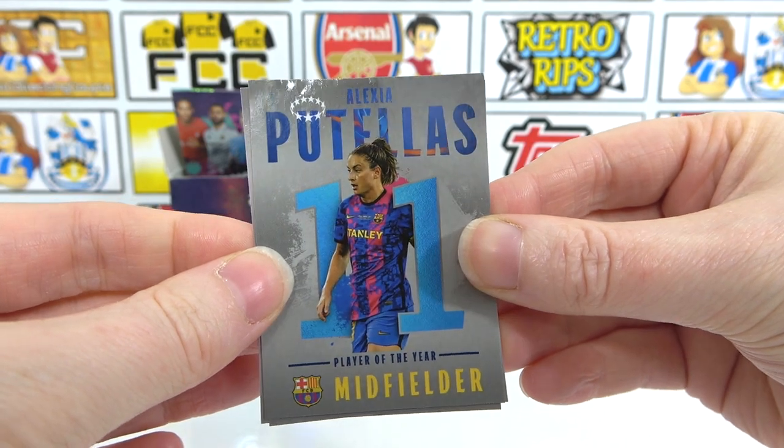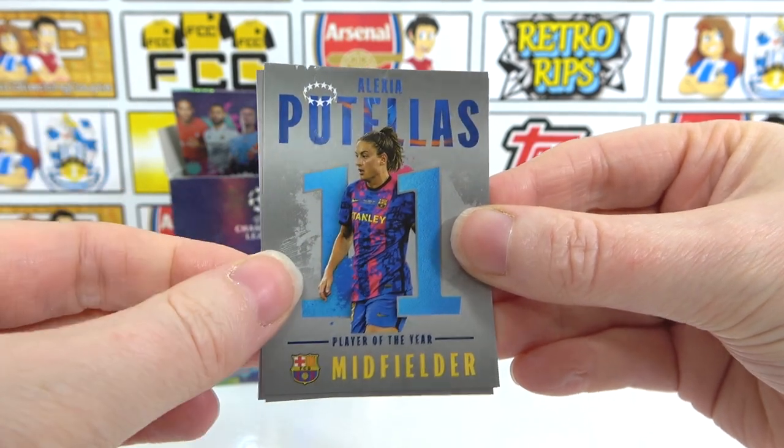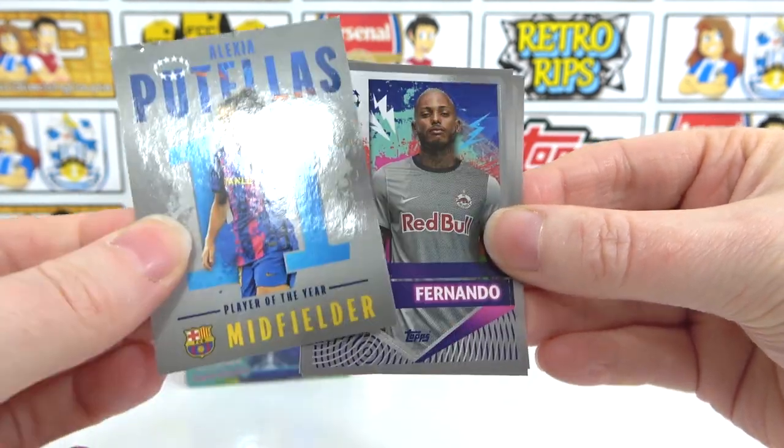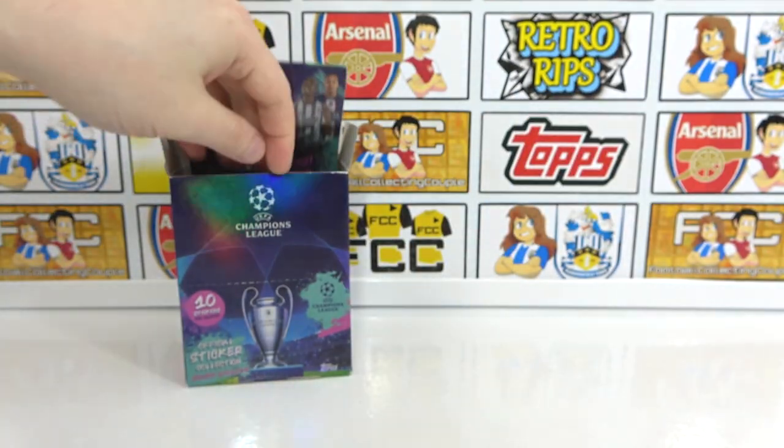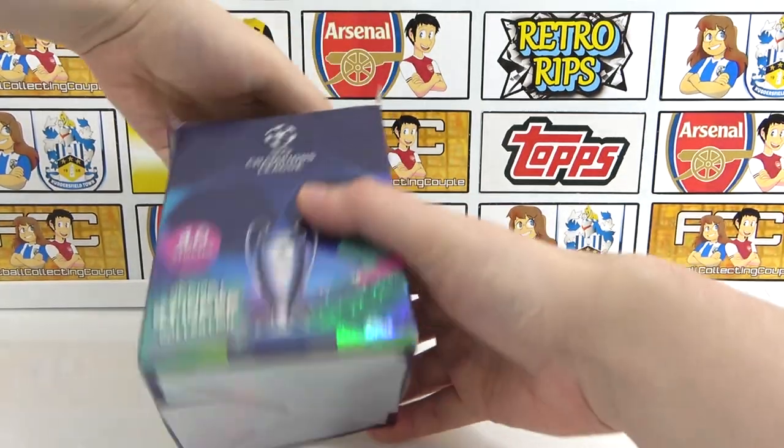A Poutelas midfield play of the year — that's a cool sticker, I actually quite like that. Fernando and a Nielsen. I just didn't expect it to be that different. Let's rejig a little bit, let's see what's happening with these packs. Do you guys know? Has this happened to you? Let us know in the comments.